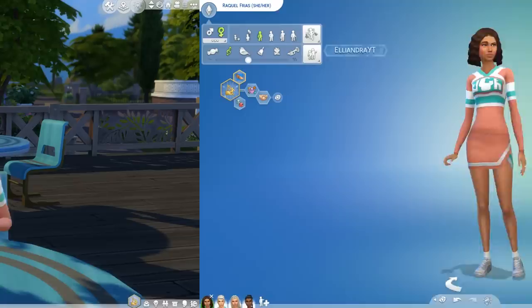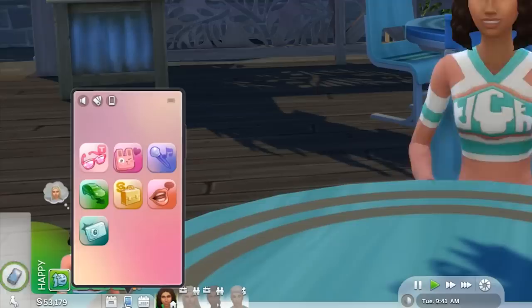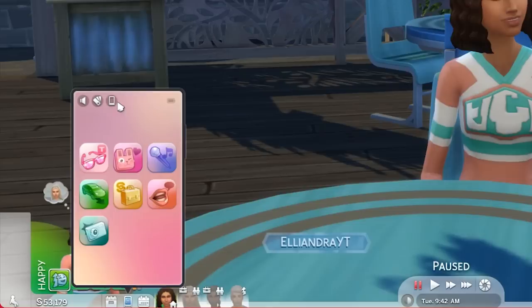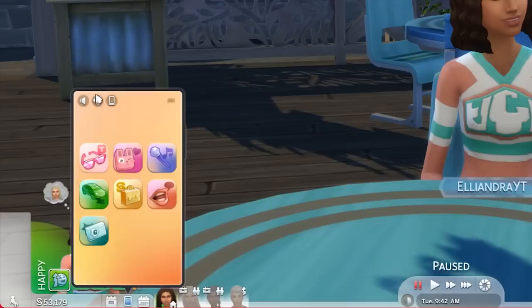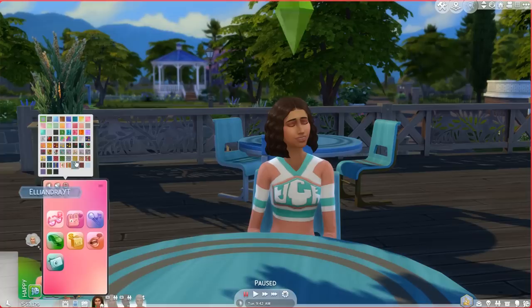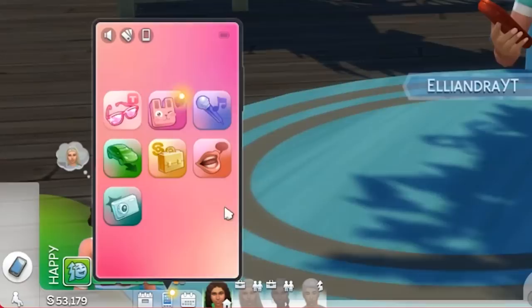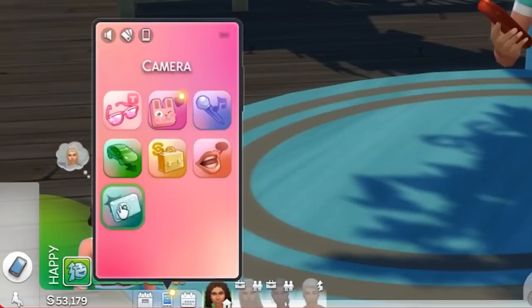Now let's jump into gameplay. We have a couple of new updates. First, the phone UI was updated — now if you click your phone it looks like apps. I'm obsessed with this. You can change the background color by clicking here, there are tons of options. You can also change your phone's case. It changes what your phone looks like in your hand. Two apps are exclusive to Sims 4 High School Years, but these apps are available in base game — the same things we had before, but when you click on them it opens up a little menu.